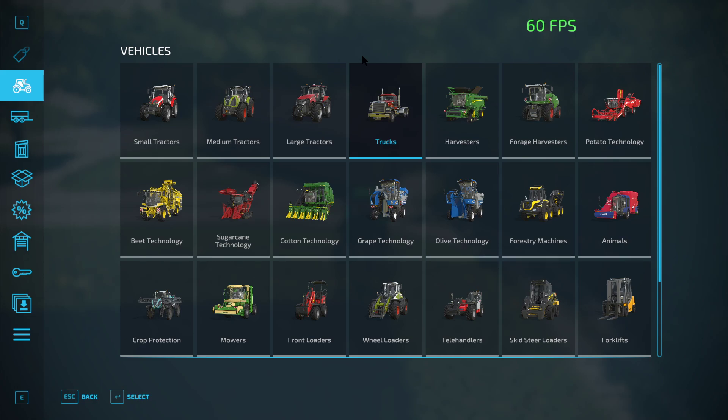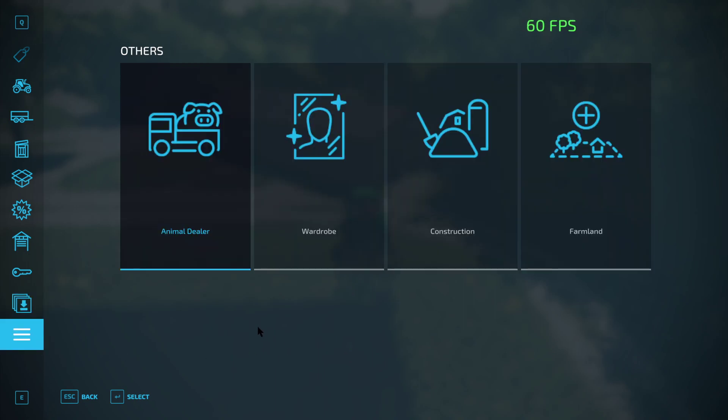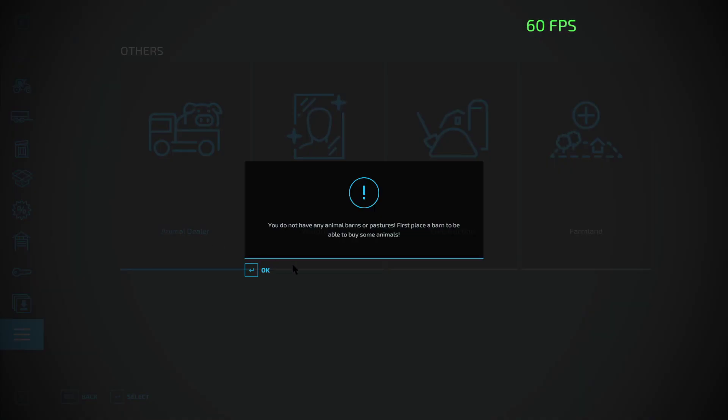I've gone through not streaming and got rid of a lot of bots, so I don't have a big issue with it. I haven't been streaming lately but they're going to become an issue again, I'm going to try to get into it more. Back to the game — you do not have any animal barns or pastures. First you need a barn to be able to buy some animals. So you can buy your animals in here now. The wardrobe is the character creation so you can change it after you get into the game.